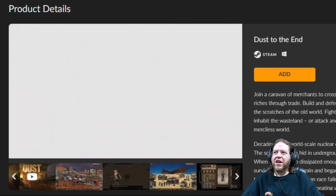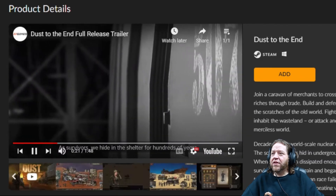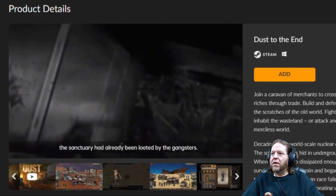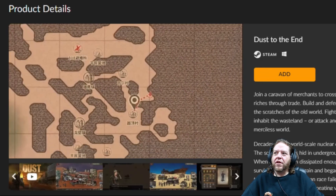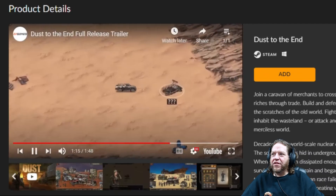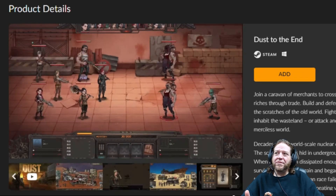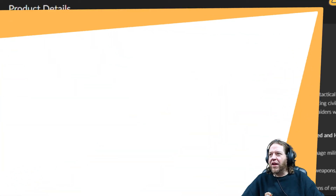We're at 13 of 18 now, and this is Dust to End — another Chinese game. Interestingly there are quite a few Chinese games in this collection. A lot of the text is in Chinese, so for the typical North American purchaser this is not going to be interesting. Not really my style of game either, but interesting.